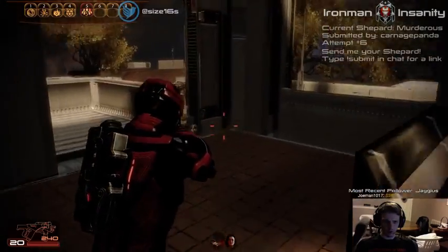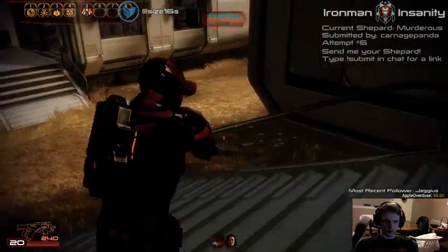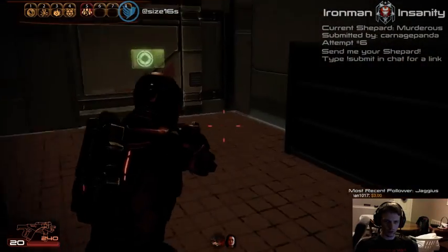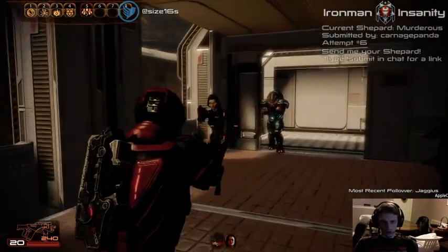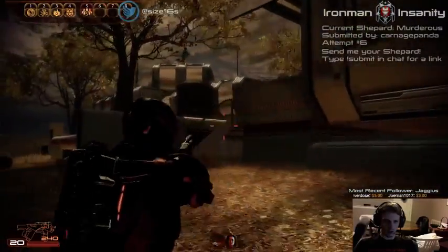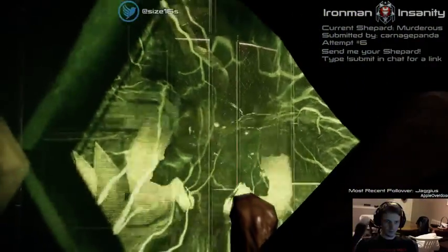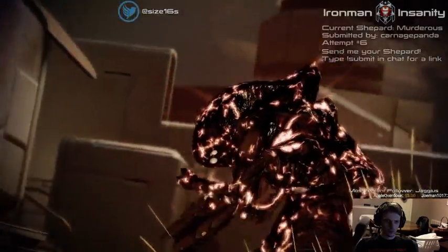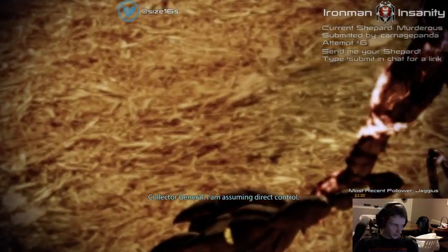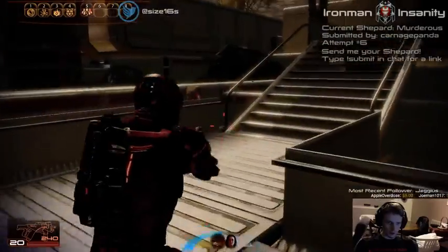We're about to have our first encounter with Harbinger. There's actually a really good spot to position yourself over here — because down on the level with everything on the ground, it's all half cover, there's no good cover down there. So I go up here and you can see everything from that vantage point.